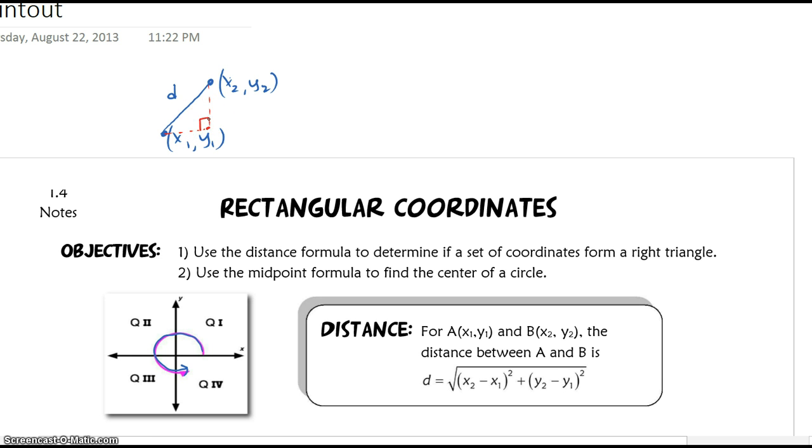So I drop an altitude here, create a horizontal, and now I can express this vertical distance as the absolute value of y2 minus y1 — we talked about distance yesterday. And the horizontal distance is going to be x2 minus x1. Now using the Pythagorean theorem, the distance between x2 and x1 squared plus the distance between y2 and y1 squared should equal D squared. Solving for D, I take the square root of both sides.